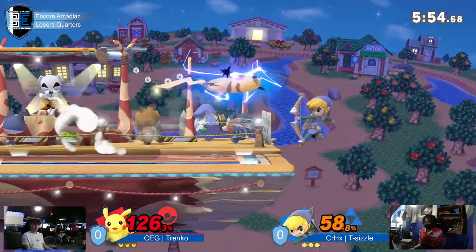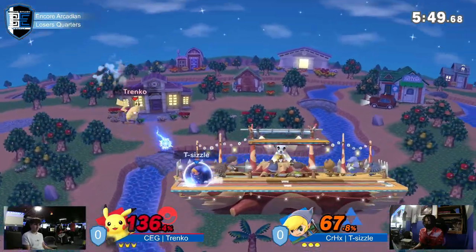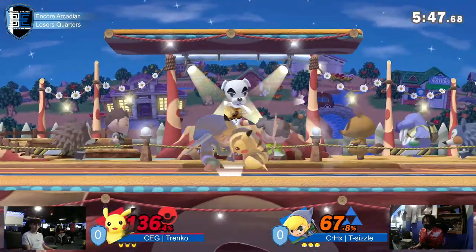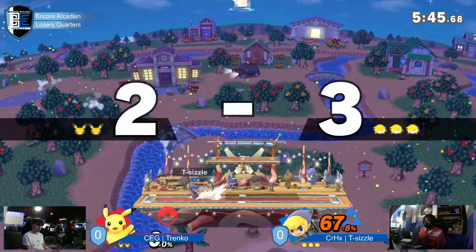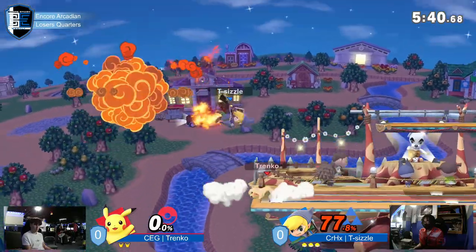Going for a jab grab. I feel like I'm watching Street Fighter 5 — the way he just mashed S-Smash out of hitstun. That's like a Ken player mashing Shoryu out of hitstun. How does he get grabbed from there? Stacing him down with the grab, not ready for the DI. That is called knowing your character's limits.